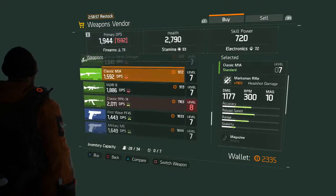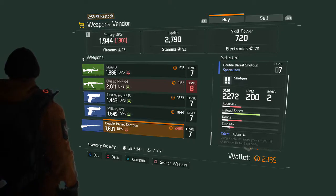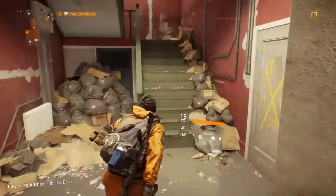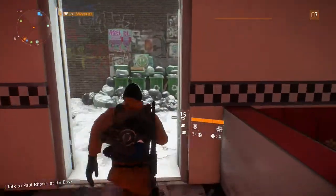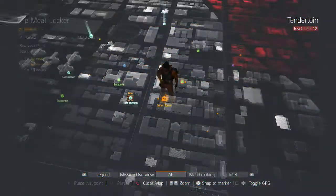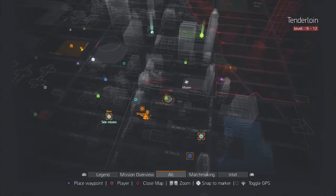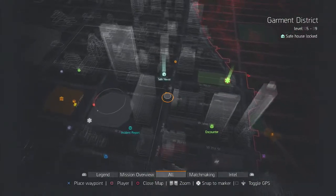They have some nice pistols but they cost quite a lot, so I'm not going to use all this money just yet. Let's just go back. We unlocked one of them. 'Warning: now exiting the safe area.' What else do we have? We have a few side missions here, some encounters, a main mission, and also this one over here.